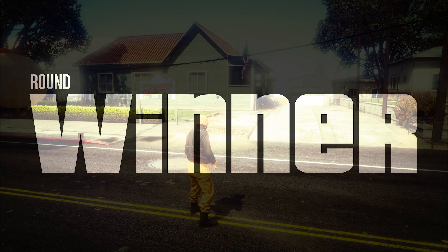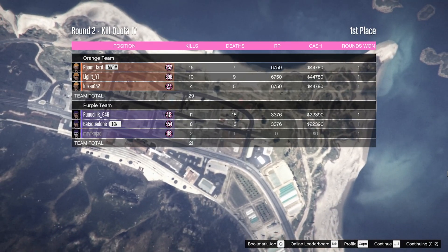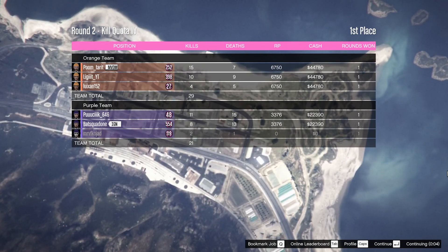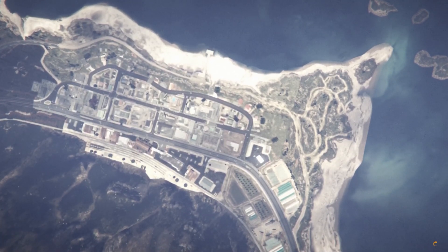We actually won this round. Let's see what we got. This one was a very long adversary mode. It looks like we got $44,780 as well as 6,750 RP. As for the opponent's team — one did leave — but they got $22,390 and only 3,376 RP.